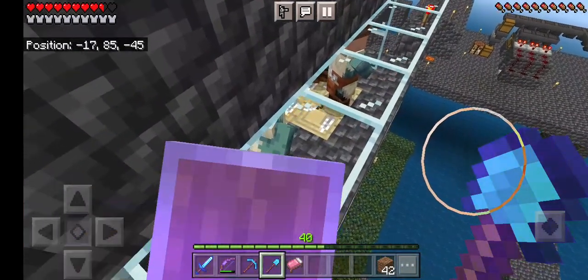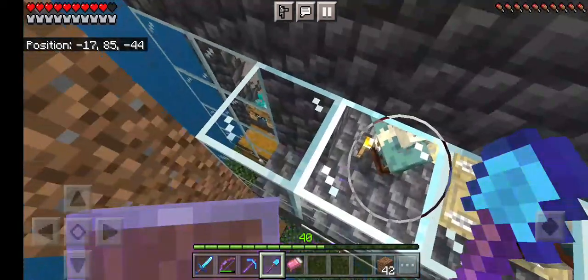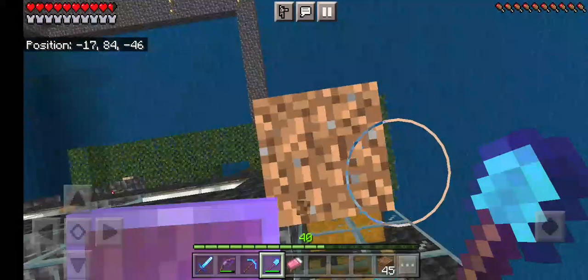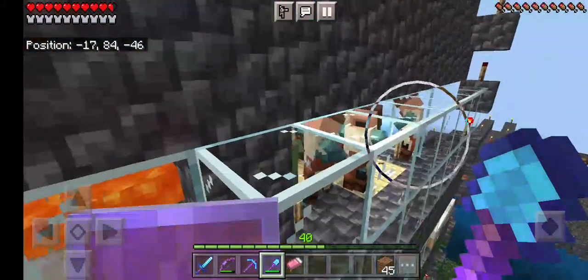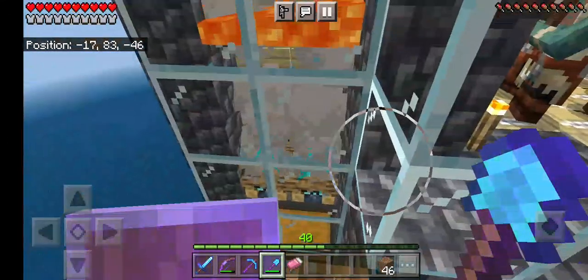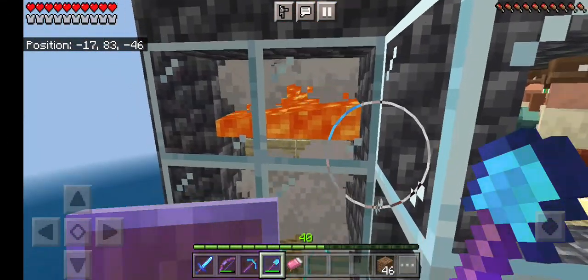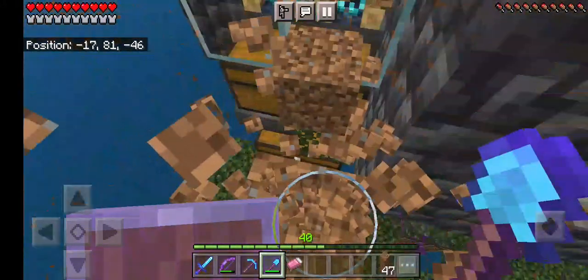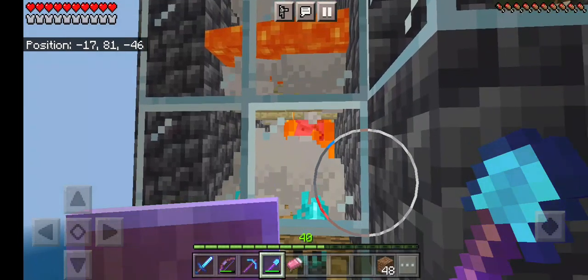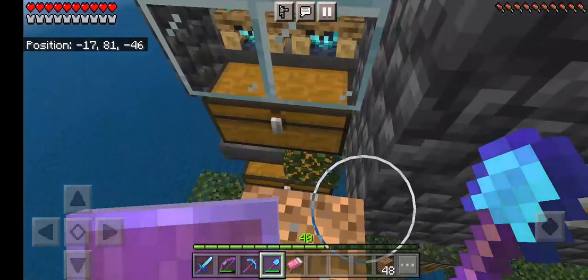Right there, see all the villagers hiding in there? I fell off my dark tower. See the villagers? And then they spawn the golems, and the golems fall in the lava, and also the soul campfire. See the golem dying right now.